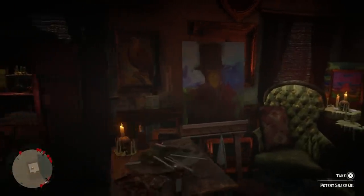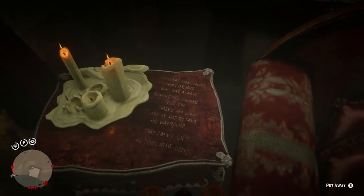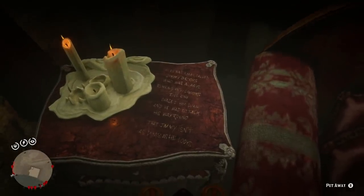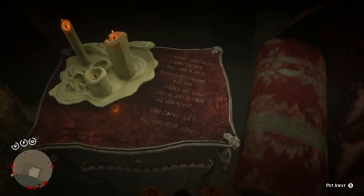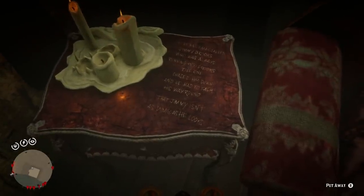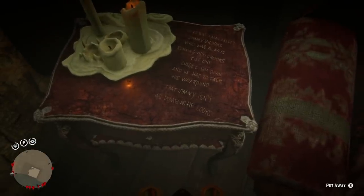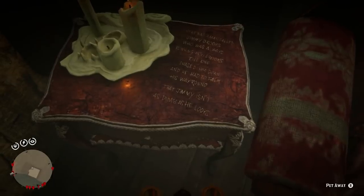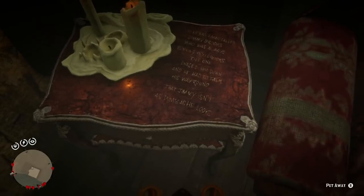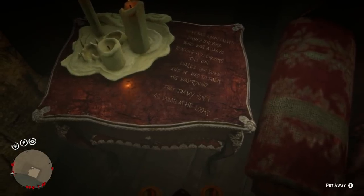So we'll definitely do a bad honor playthrough as well. We got a thunderstorm brewing outside. The poem says: 'There was a man called Jimmy Brooks who was always running into crooks, till one chased him down and he had to talk his way around — that Jimmy isn't as dumb as he looks.' And of course, it is talking about the crook who chased him down, which is Arthur Morgan. I'm going to show you the other poem and also show you exactly who Jimmy Brooks is.